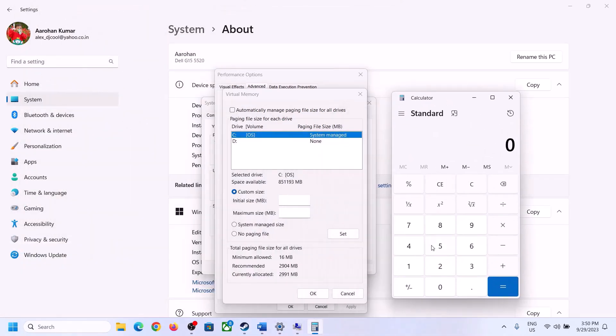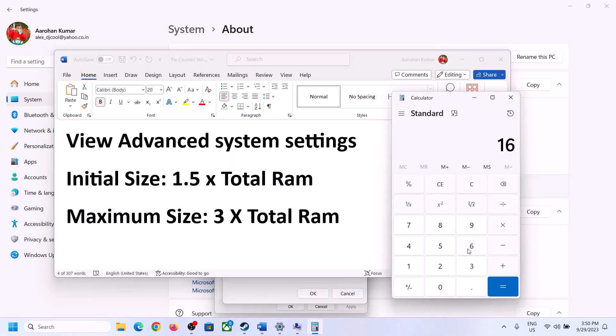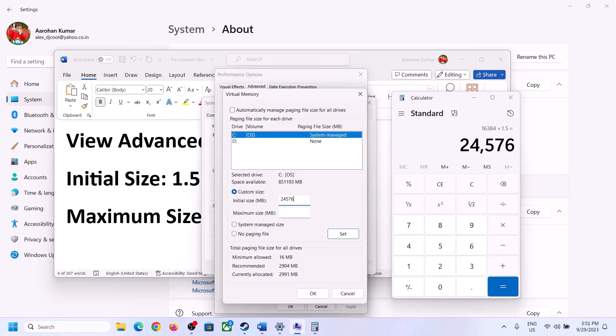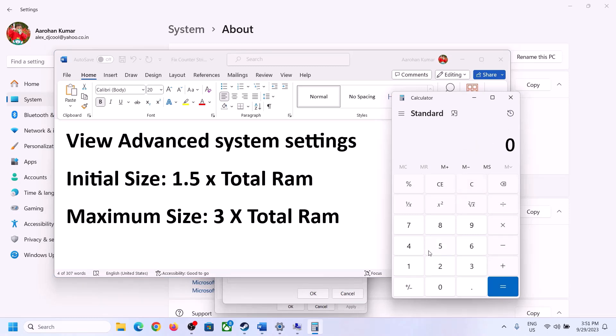Open Calculator by typing it in the Run box and clicking OK. First convert your RAM to megabytes: 16 GB × 1024 = 16,384 MB. Then calculate 1.5 × total RAM in MB: 1.5 × 16,384 = 24,576 MB. So the initial size in my case is 24,576.